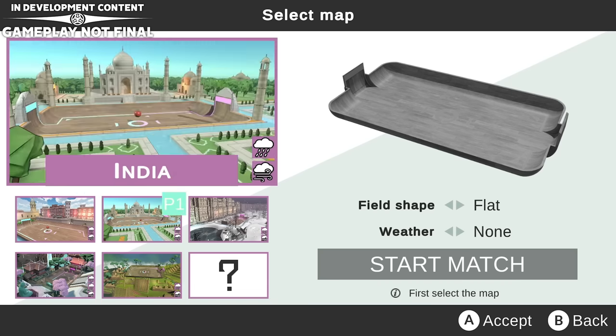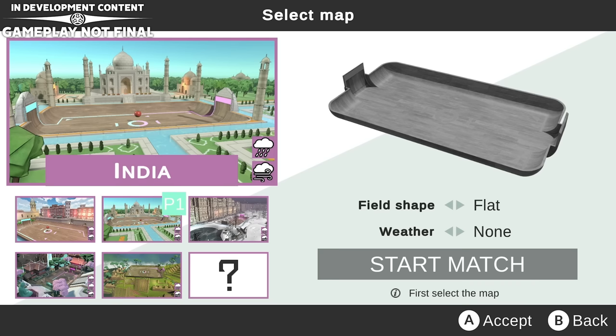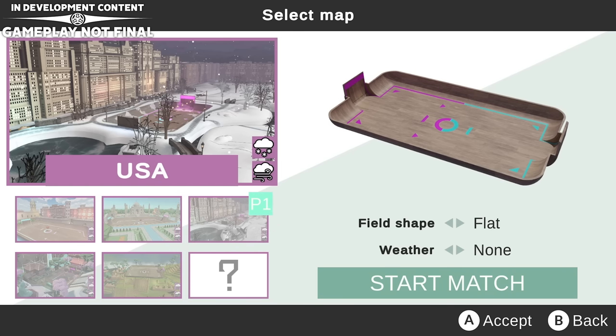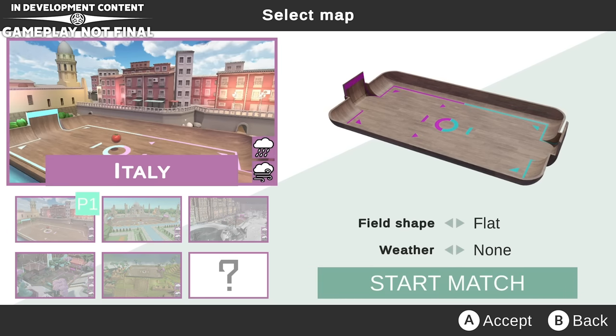We have to start with the grand US of A here. We can try a different field shape as well — they're really hammering down on different field shapes. It looks like each map may have its own field shape. There also appear to be different weather options, like rain and wind, which may affect how the physics of the game play out. It is a beta, so they are going to have features that maybe aren't fully fleshed out yet.